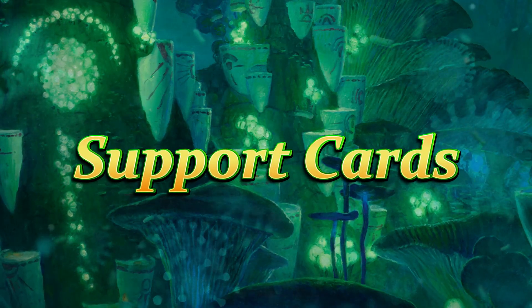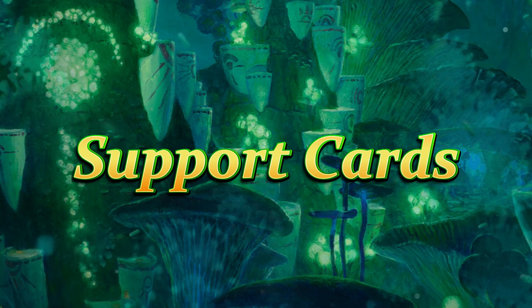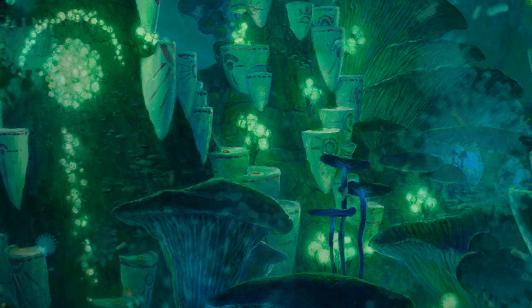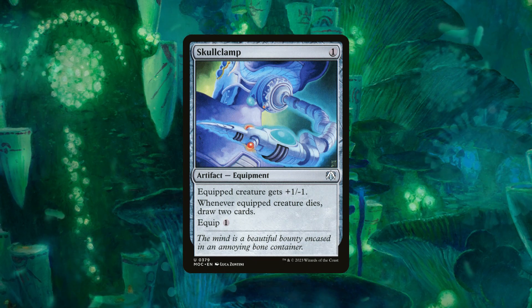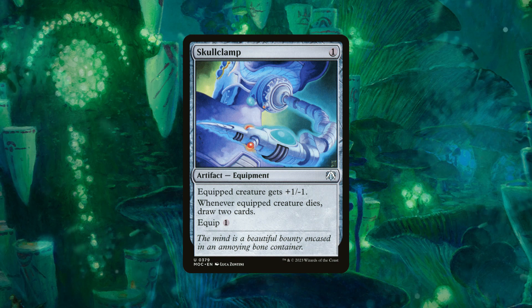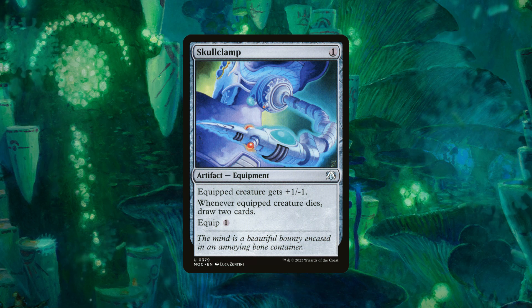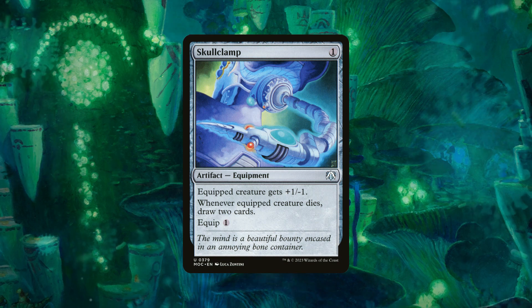First, let's talk about support cards. I like to start with card draw because it's the most important thing you can do in Magic: the Gathering. The best card draw option in this deck is absolutely Skullclamp. This is an insane card because we are making a lot of fungi that are 1/1s on the battlefield. Every time we equip a 1/1 fungi or saproling, we'll basically draw two cards because the equipment will kill it in the process. It will make our commander a little smaller, but I prefer card draw any day of the week.